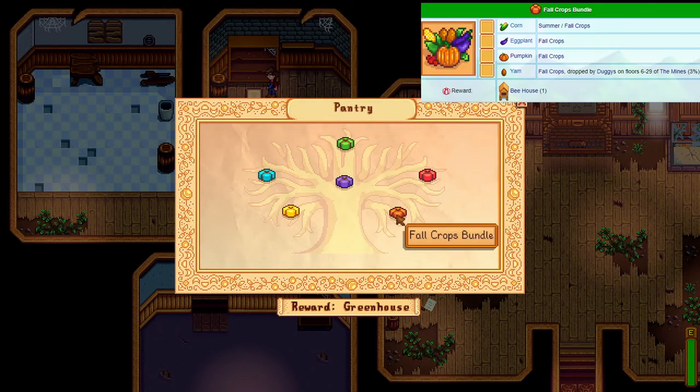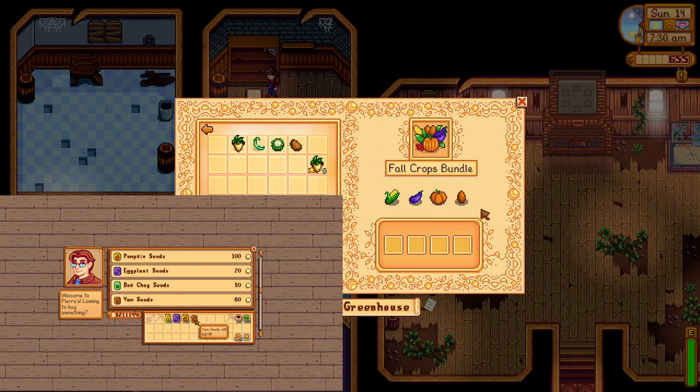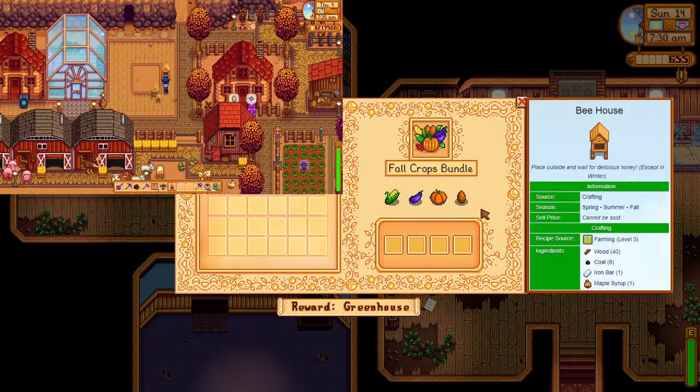For the fall crop bundle, you will need corn, eggplant, pumpkin and a yam. You should have the corn already sorted and the other three are self-explanatory. Get farming. As soon as you have these, pumpkin should take you the longest. Dash over to the community center and donate because the reward is the bee house, also something used for the next bundle.